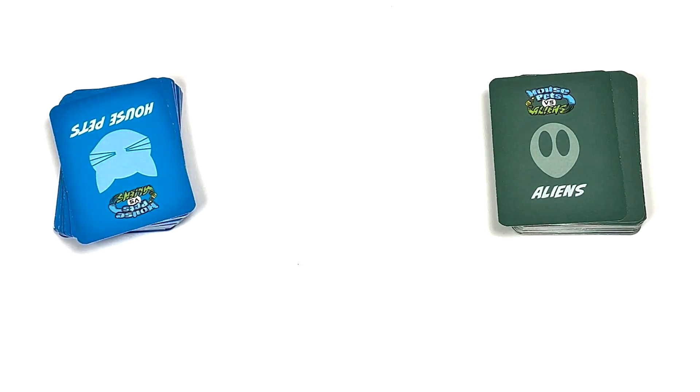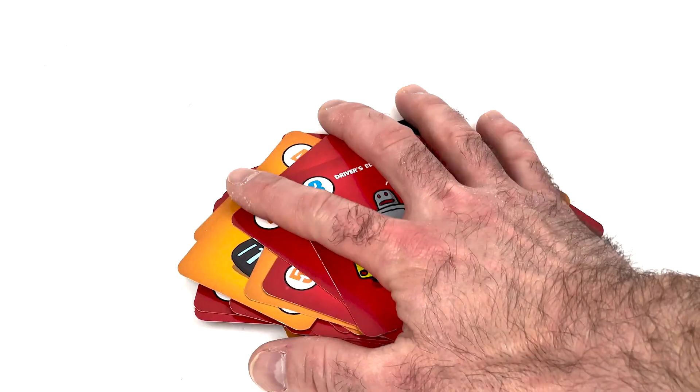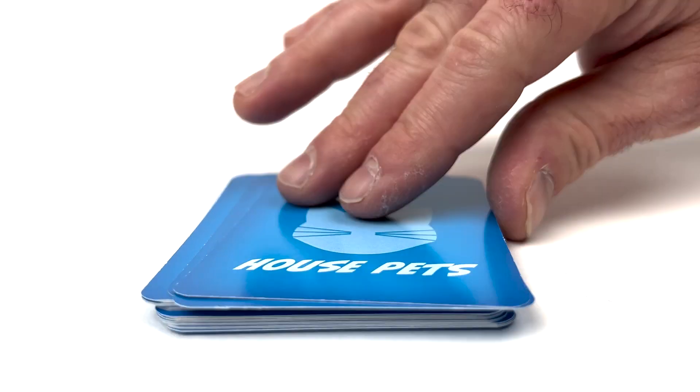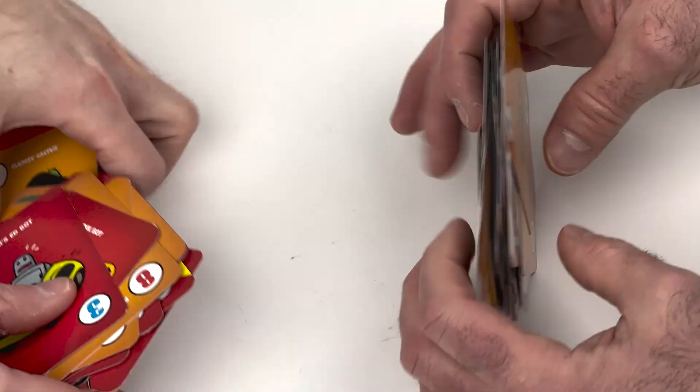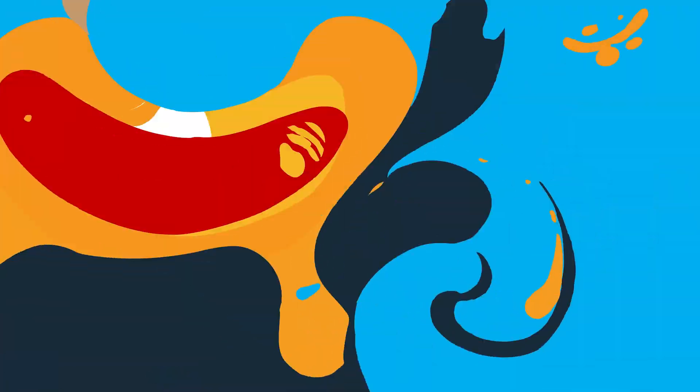You won't have a chance to get them back. All captured fighters and battle cards can go into a single pile near the winning player. When any player has used their entire fighter deck, the battle ends. The player with the most cards is the winner of the battle. House Pets vs. Aliens, from Nutheads.